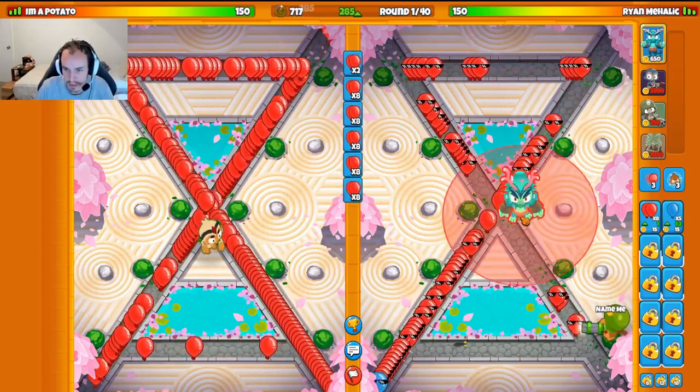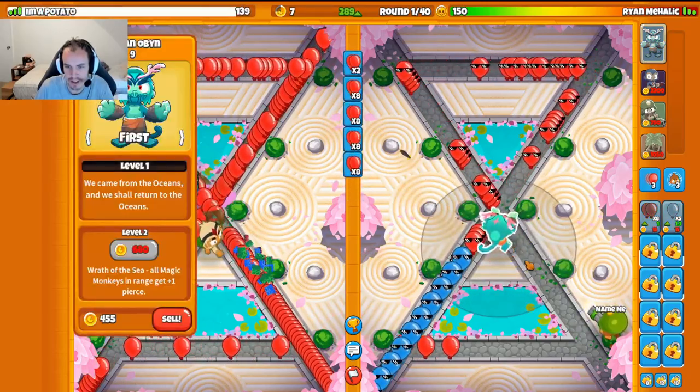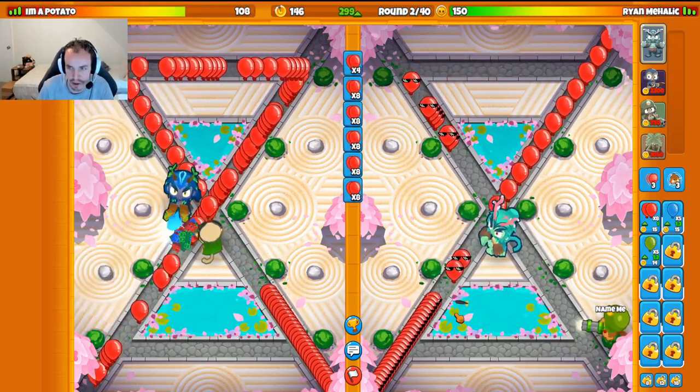We're going to start with our Ocean Obyn right about here. We want it in a spot where its range is maximized, so there are lots of Super Monkey spots within its buff radius.